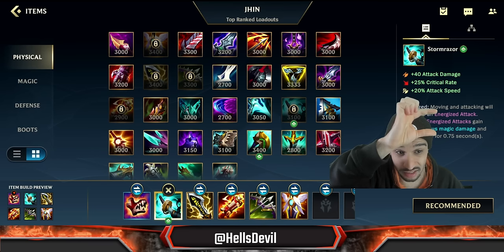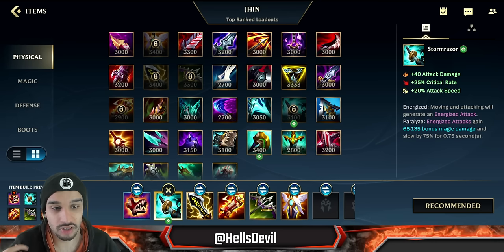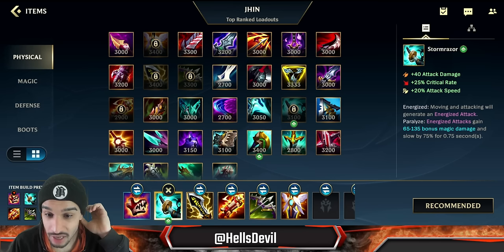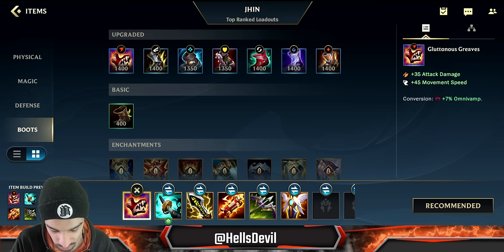It's two and a half times as long. Obviously the slow is not as big, but what this item lets you do is basic attack an enemy and auto-aim your second ability. If they're running straight or even slightly angled, you will always hit your root. On top of that, they buffed the damage this item does as well — now it's 65 to 135. Comparing to Duskblade's 60 to 160, and Stormraiser does magic damage. This build is completely broken right now.